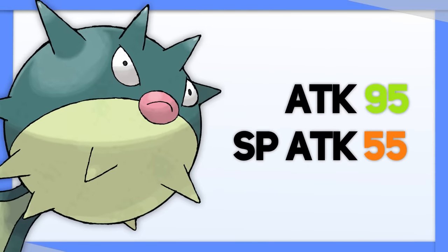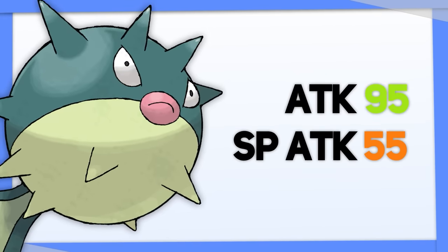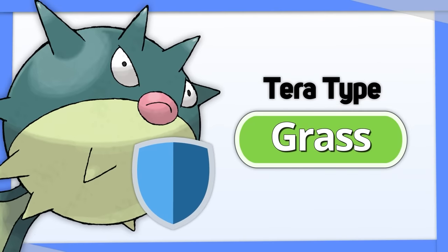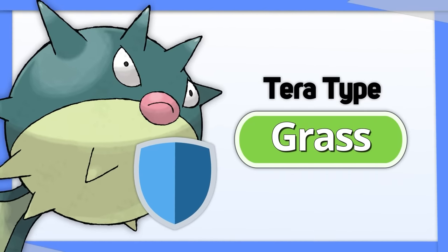Qwilfish's issue is that it doesn't do any damage. Tera Water allows it to get a little offensive bump while still remaining a good type. Tera Grass is a good defensive option as well.